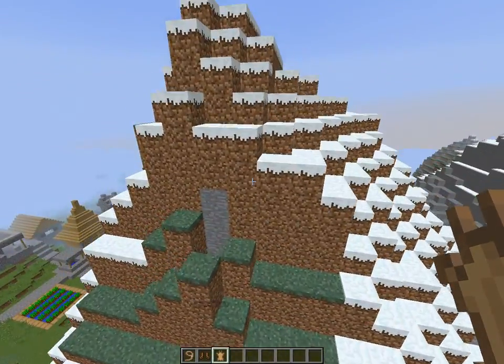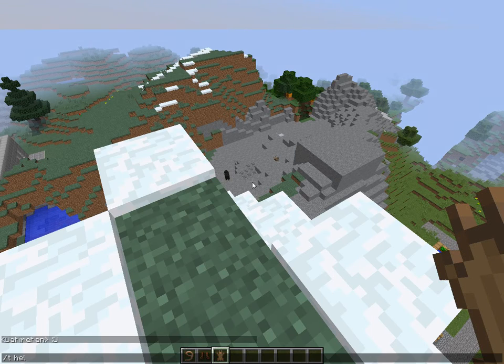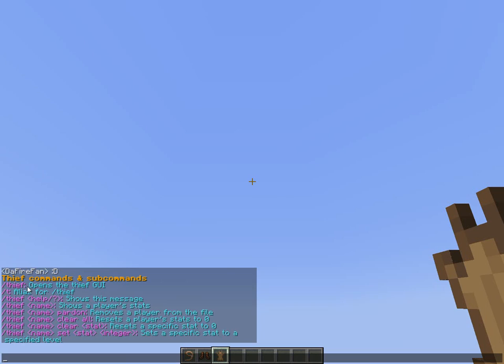If you type /t help, /thief help, or /thief with a question mark, it shows a help message listing all thief commands and sub-commands. It's quite simple - /thief shows all of the commands you can run.